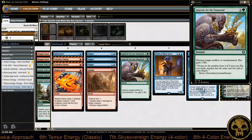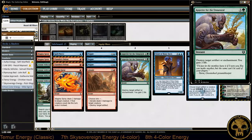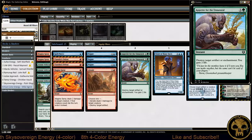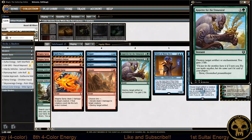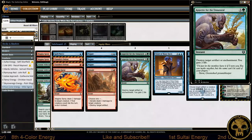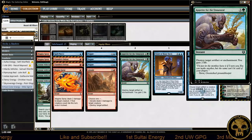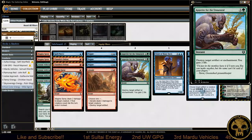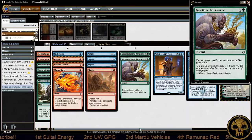These Temur decks have actually changed by running Appetite for the Unnatural. Appetite is really good because a lot of decks are running Cast Out and Ixalan's Binding. If you're the deck running The Scarab God, it may be more beneficial to run Appetite for the Unnatural — a three-mana instant-speed way to bring a Scarab God back from under a Binding or Cast Out is very efficient. Appetite for the Unnatural is probably here to stay as our premium enchantment hate.